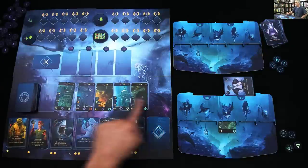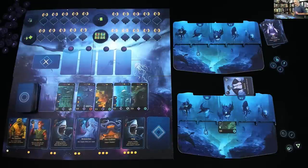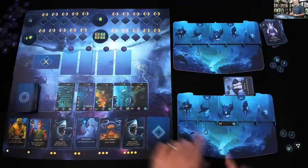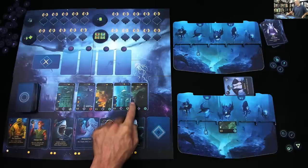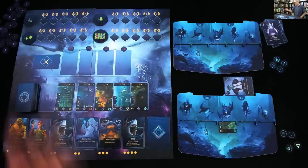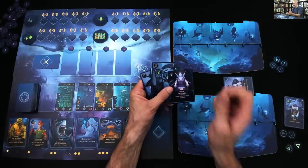And remember, one of the goals is to get five locations completely risen — we have five and we've shoved them all the way up here. The first player to do that scores eight points, the second player scores five. So in this game it kind of makes sense to go for the ones that you can rise quicker, because we're racing to be the first to do this and get a few extra points. So that was my turn, and it is now Jen's turn.